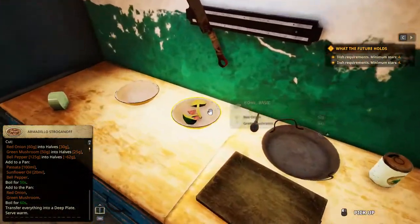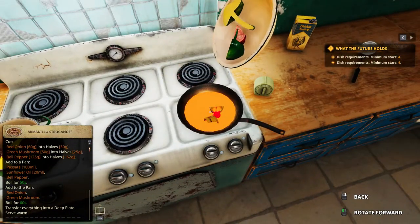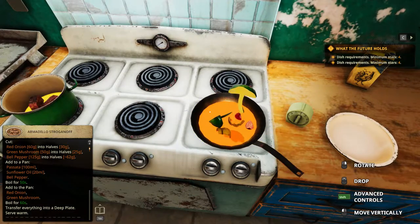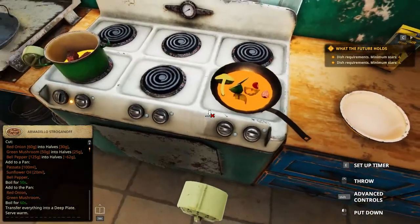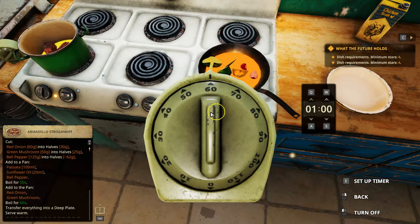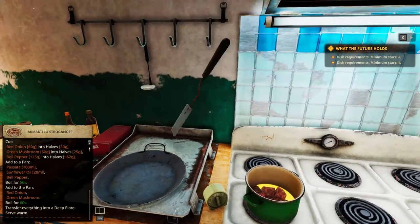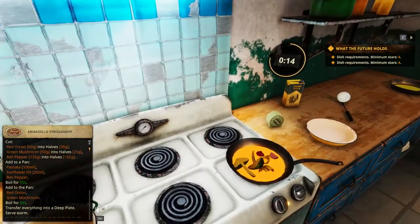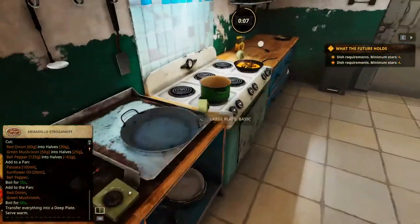Okay, where is it? Here. Red onion and green mushrooms. Click on the clock face and pick that up — as usual. Actually, we can take this opportunity to start cleaning.